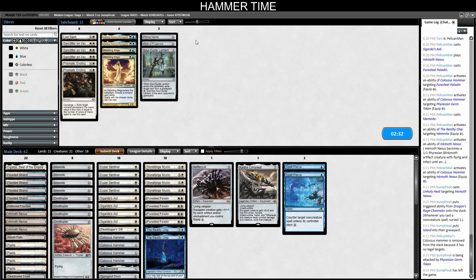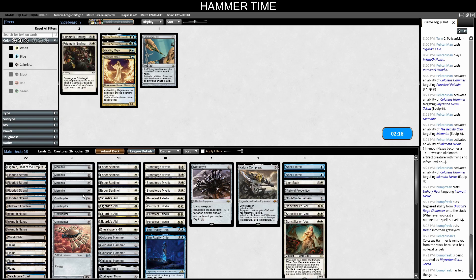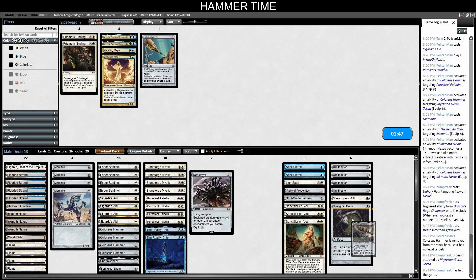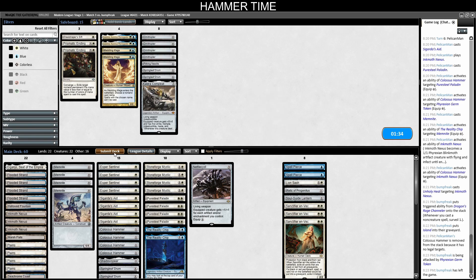Sideboard: Spell Pierces can come in, some grave hate too — probably all of it. I don't care for Prismatic Ending here. Keep in Memnites, take out Ornithopters, take out Steel Shaper's Gift. I like both Reality Chips. This Presence was good. Trim a Drum — because of Archmage's Charm I want to trim Kaldra. Nettlecyst is fine because it's easy to re-equip. Let's just be slower and grindier.